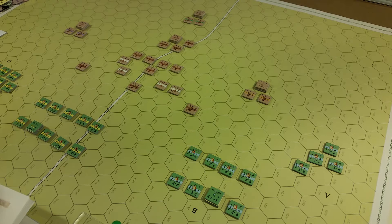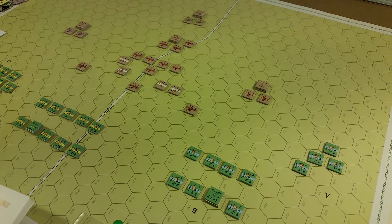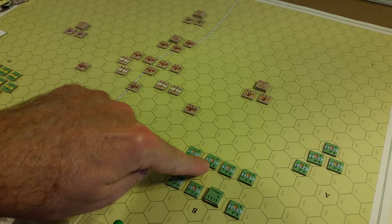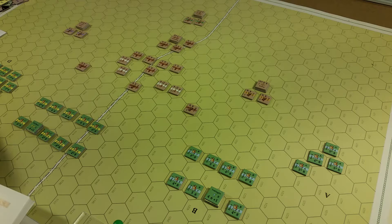Movement — all of the mounted bowmen have eight movement allowance. The cavalry units have movement values of six. The far flanks are only the mounted bowmen, so they're all eight. This grouping over here are all movement allowance eight mounted bowmen. These ones are mixed — they mix the cavalry and mounted bowmen.